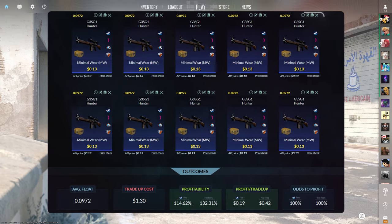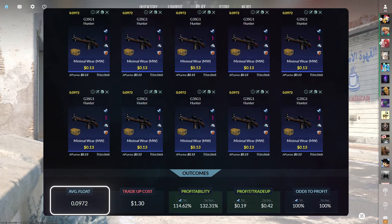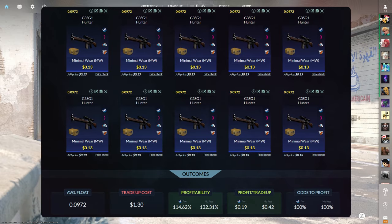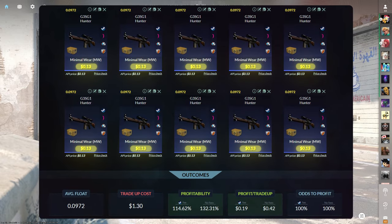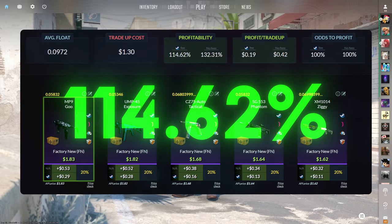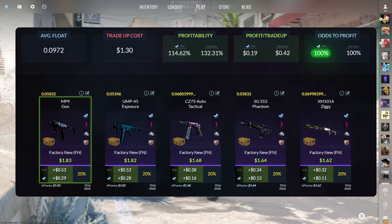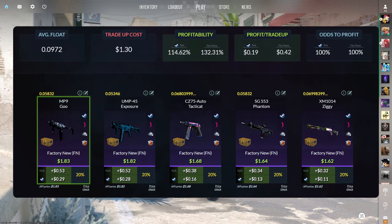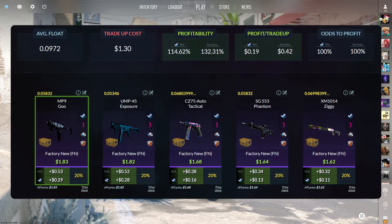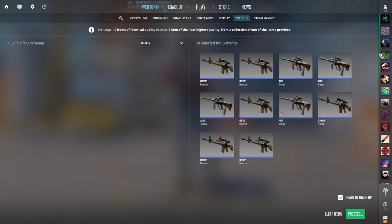The fourth trade-up today consists of 10 minimal wear mil-spec skins from the Spectrum 2 case below a 0.0972 average float. Make sure to get each input for 13 cents or less. This trade-up costs $1.30 total and has a 114.62% profitability — and is actually a no-risk trade-up, meaning you have a 100% chance to profit each time. Every outcome is great, but the best is the factory new MP9 Goo at 29 cents of profit. I like me some no-risk trade-ups.